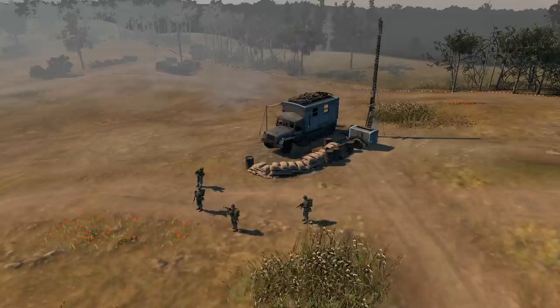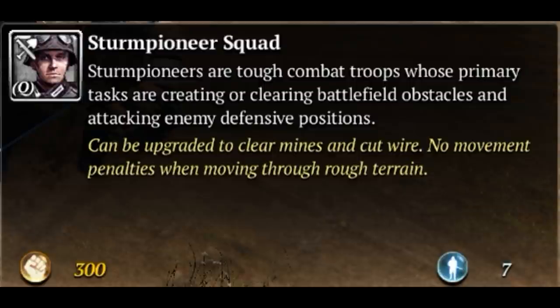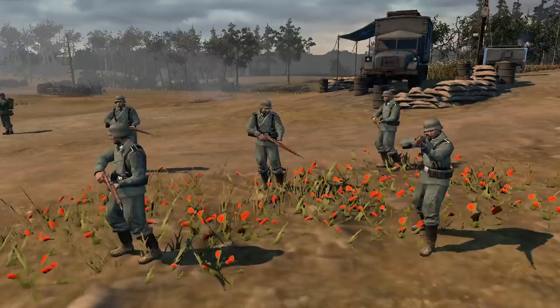In this video you will learn how to play the OKW faction. Let's begin by looking at the HQ building, also known as Tier 1. First up we have the Stern Pioneers, a four-man squad good at close-quarters combat, costing 300 manpower and 7 population cap.